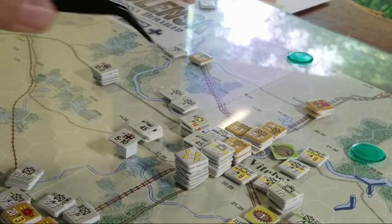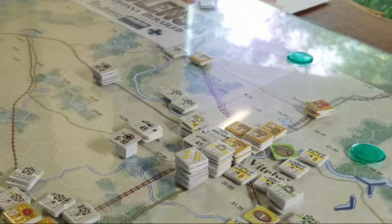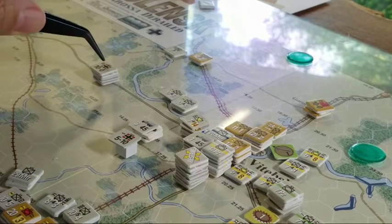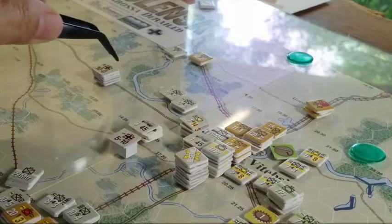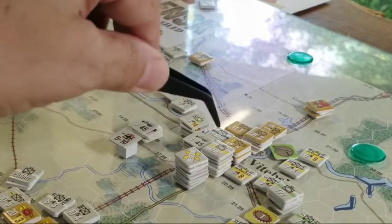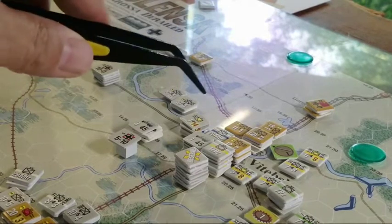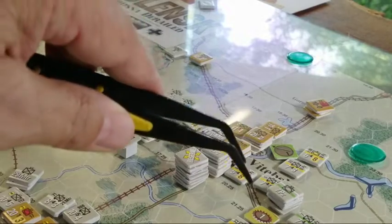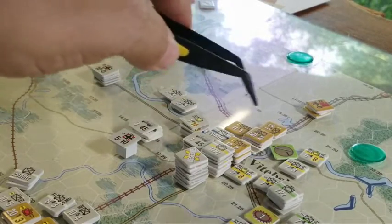I decided to meander my way around the southern edge of Vitebsk and got myself into a little pickle with supply, but nothing too tragic I couldn't handle. I had this HQ which I moved up — he had a seven throw which allowed us to get most of the guys taken care of. Second turn we went second again and didn't do a lot of attacking, but really tried to maneuver to start cutting supply off and chip away at some of these units.